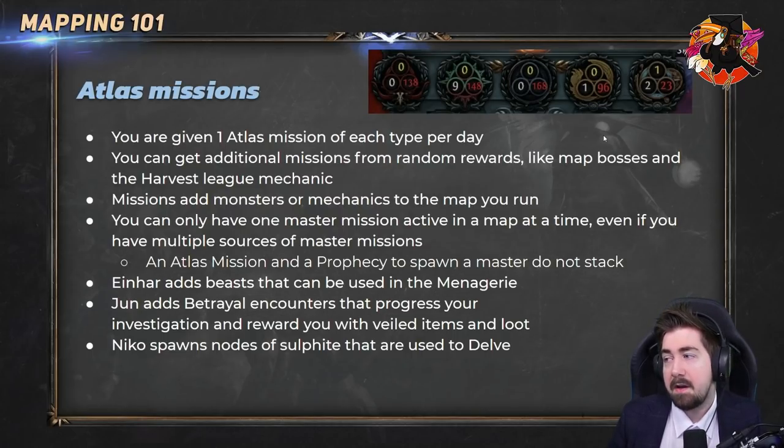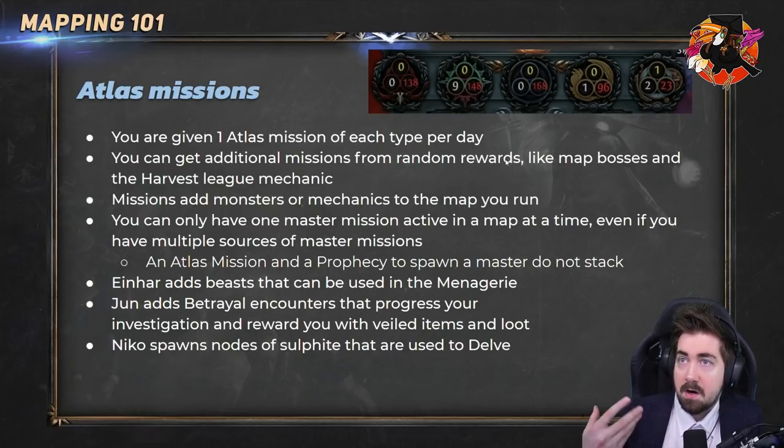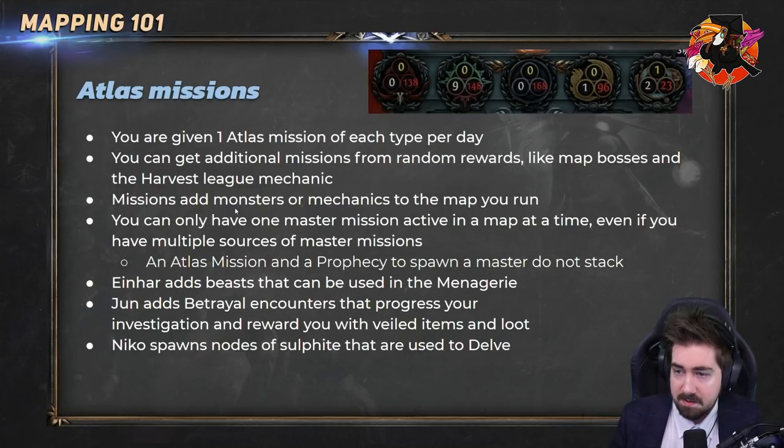That's worth keeping in mind. This is also why you want to get Zana early — so you start getting Zana missions. If you don't have Zana unlocked, you won't get any missions. If it takes you two days to reach maps, you're technically missing out on Zana missions. You get these missions as a reward when you kill a map boss — there's a chance to get one, and in the endgame there are things you can do to increase those chances.